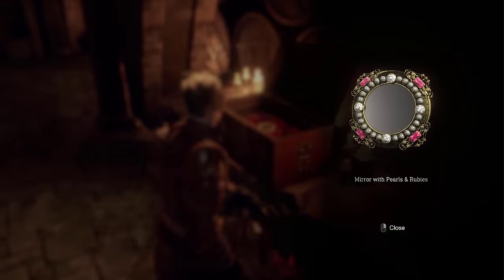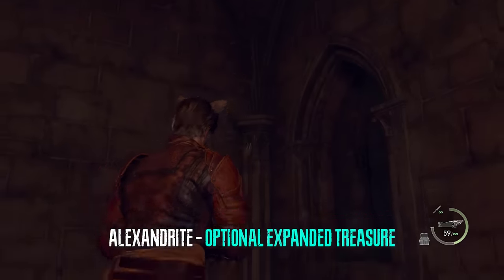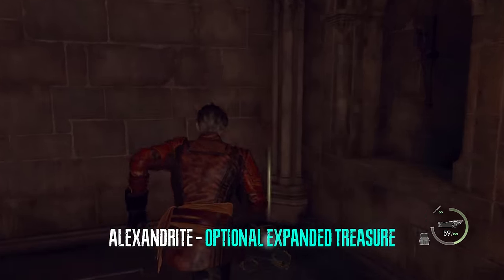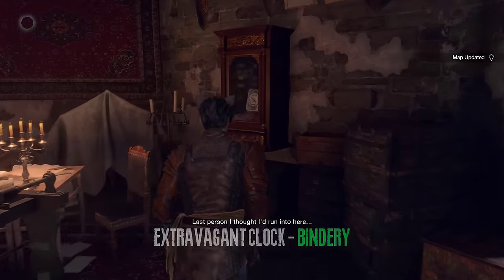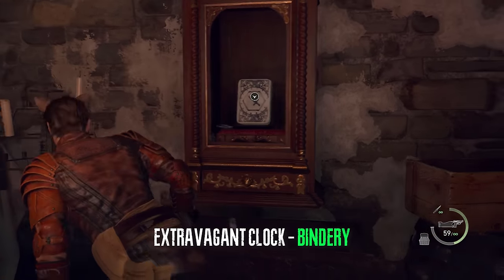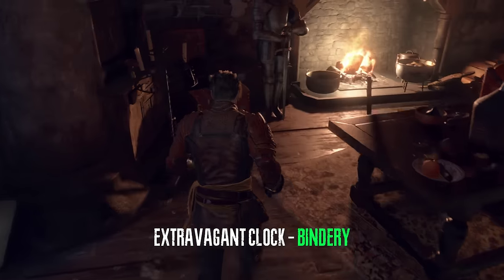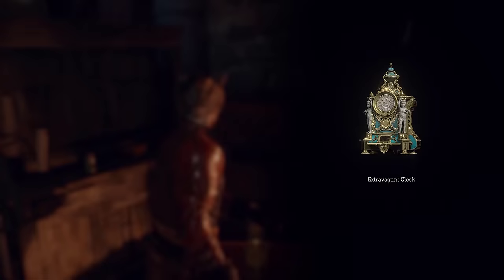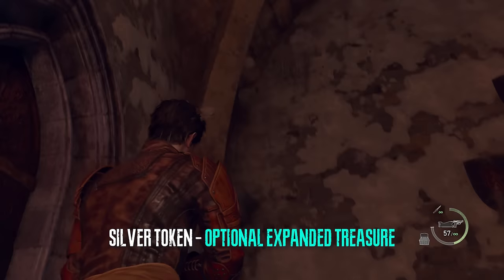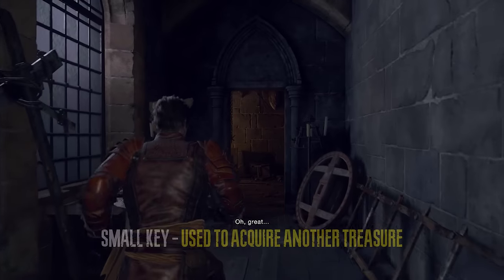On your way to meeting Ada in the bindery you can get an expanded map treasure in this hallway. Right after you meet Ada in the bindery there will be a treasure in a chest. In the same room you can find a silver token as part of the expanded treasure map.